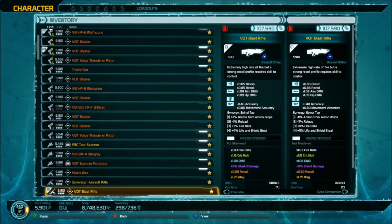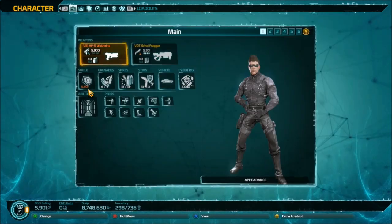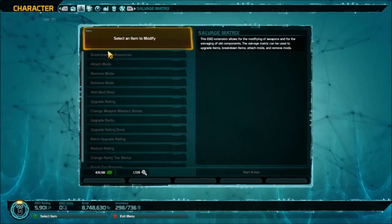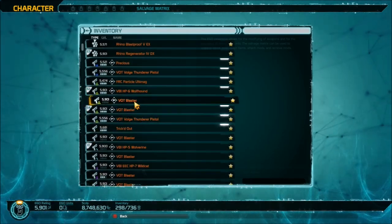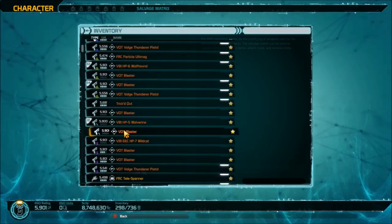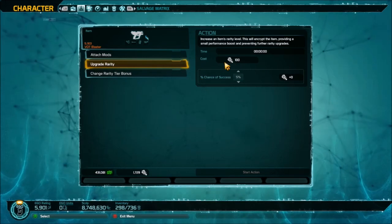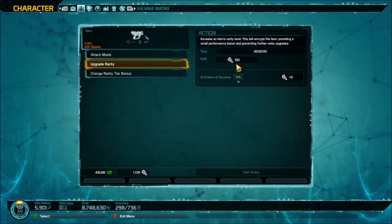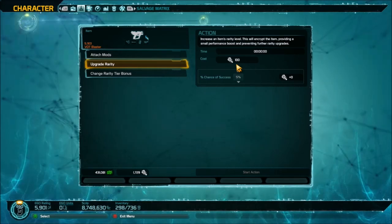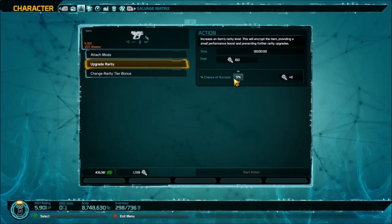When I did them, it was set at one arc forge for around a 20% chance, and that is definitely going to be different now. Let's click over here and select an item to modify. Everything isn't 100% set up on PTS, but it probably will be on live. Right now it's showing me a 5% chance for 100 arc forge.